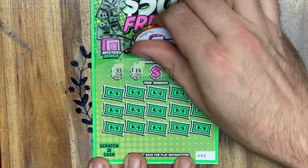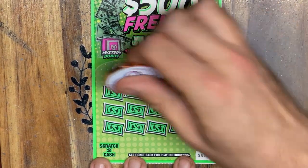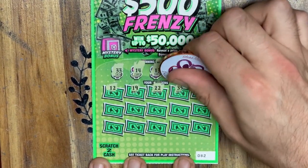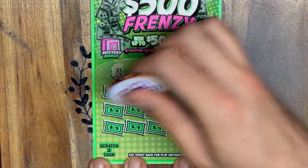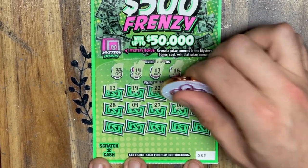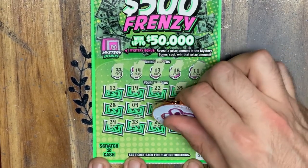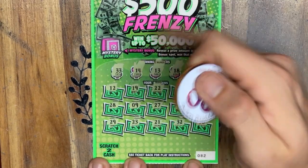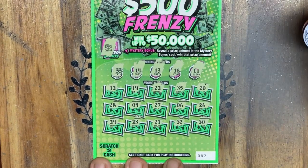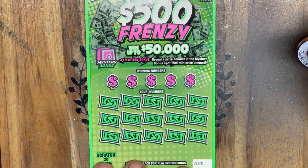Hope everybody's having a fantastic day out there. We'll play this one the old-fashioned way. Looking for a 33, 14, 13, 18, or 11. We've got 12 — one off. 19 — one off. 22, 35. So far we have found the coin on this ticket and the 2x. We have not found the 3x or the win-all yet. It would be amazing to find one of those symbols today. I do not see any matches there, nothing in our bonus spot. Alright, 3 more tickets to go, and I will scan all these tickets at the end just to be sure I didn't miss anything.